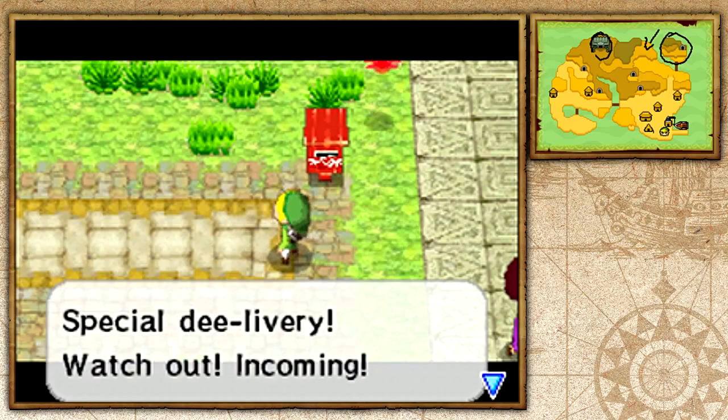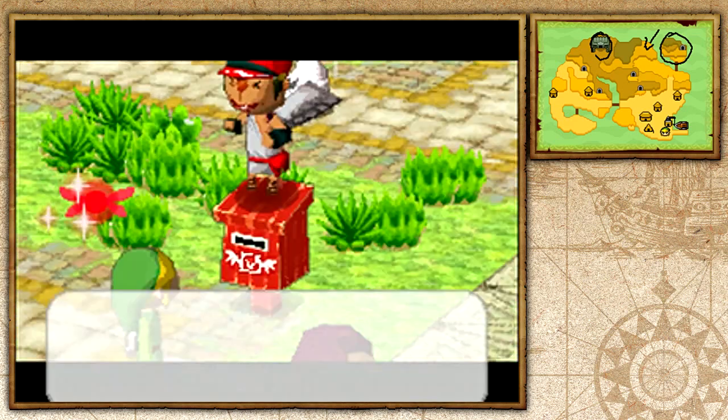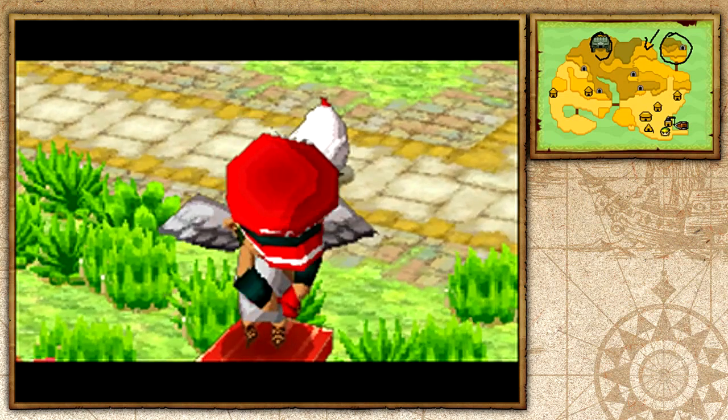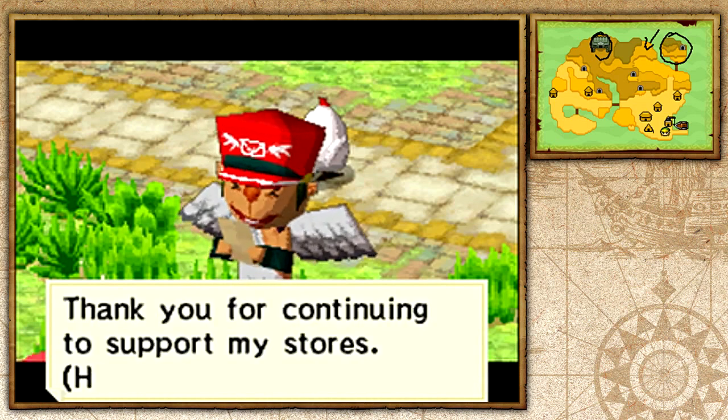Let's go ahead and check out our mail before we go to the Temple of the Ocean King — let's stall a bit. From Beetle — because I purchased a really big item from Beetle. Well, future me did in the previous episode if you saw the very end of it. So yeah, we have two golden ship parts. Let's see what Beetle's going to say.